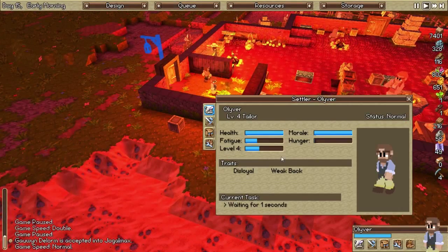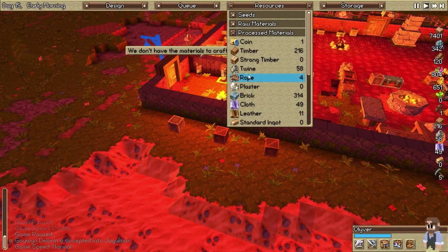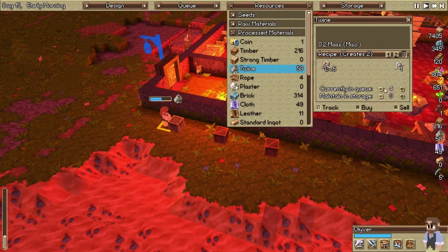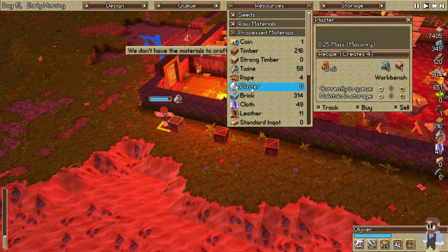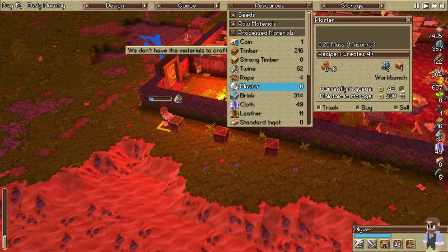Oliver, you are a level four tailor, you have to have stuff to do. Twine — we got 58, let's make some more. Flax — don't have spider silk, we have three so we can do that. Rope, plaster — who makes plaster? Stonemason! Let's get lots and lots of plaster for building materials. We'll get that going to keep you busy.